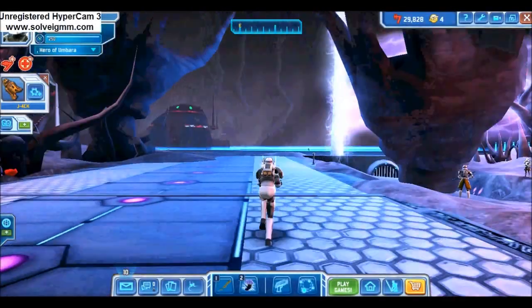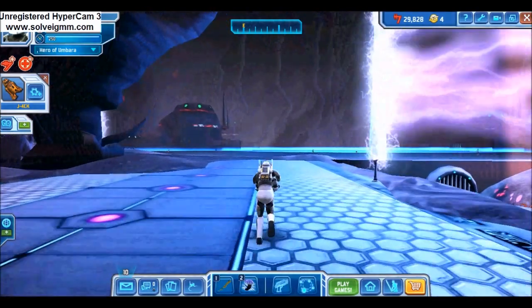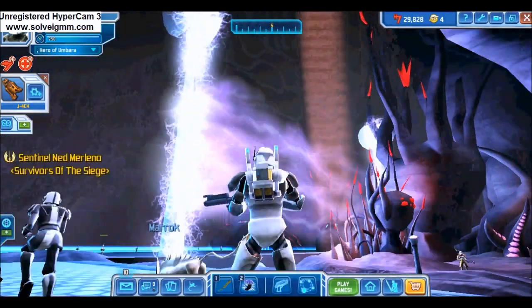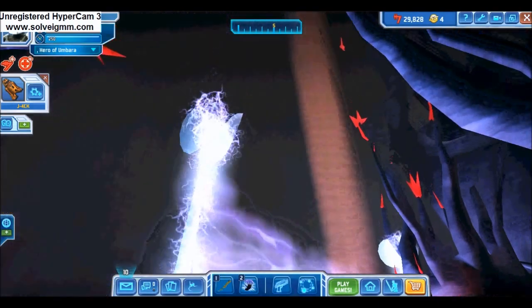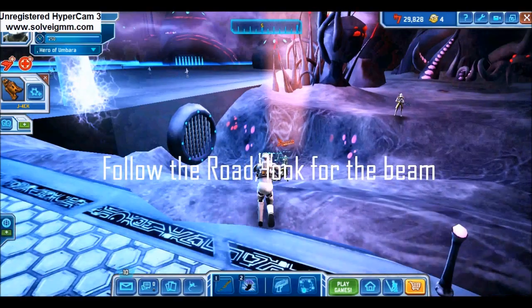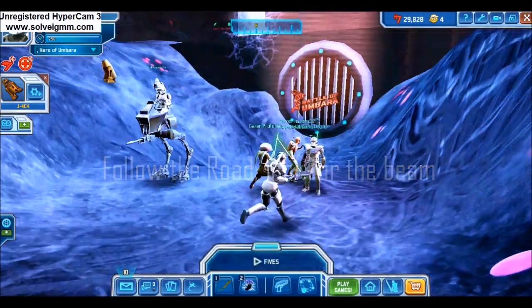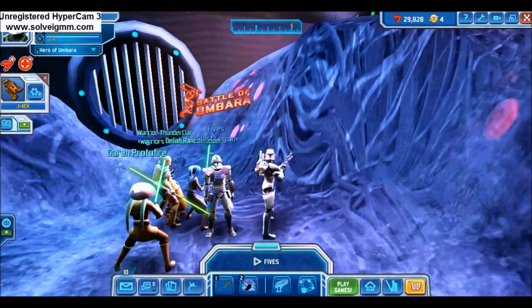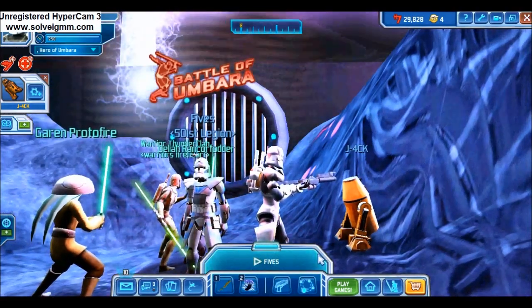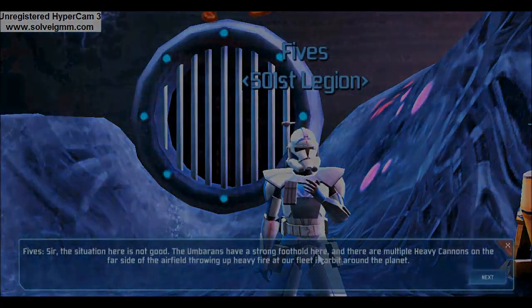Battle of Umbara contains a total of five mission instances with no required completion order, but it's best to do the missions in the order this guide has organized them. The first you will likely encounter is the Umbaran airfield mission. Leaving the Republic Outpost, follow the road; a sky-high beam should catch your attention. The source of the beam is Fize, who you can talk to to get the Umbaran airfield mission.